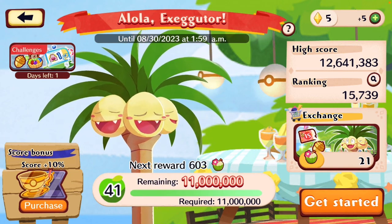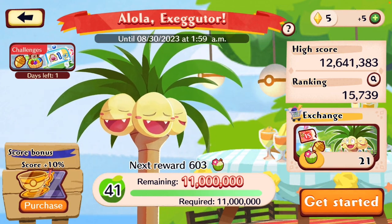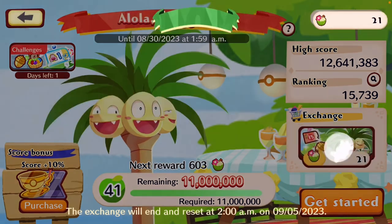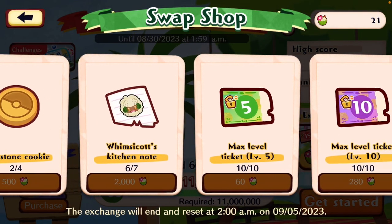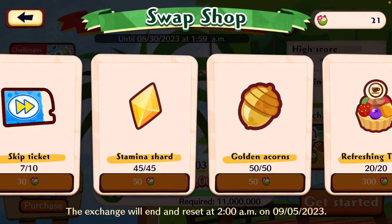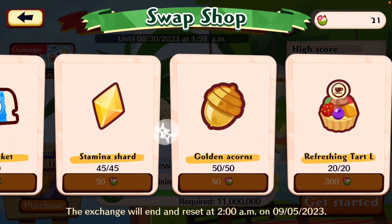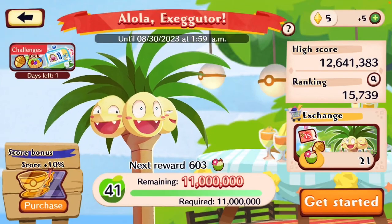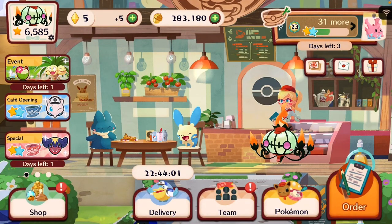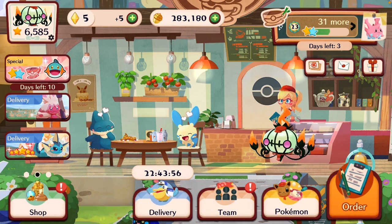If you look at the rewards — I actually don't think you can look at the rewards for this event — but often what will happen is you'll have an ability to exchange for things that can help you boost your Pokémon. Acorns is one of them, but it's not a super great investment. You're not going to get many acorns out of this, but it's a way you can get them. Any of these items can help you eventually progress through the game and get more acorns.